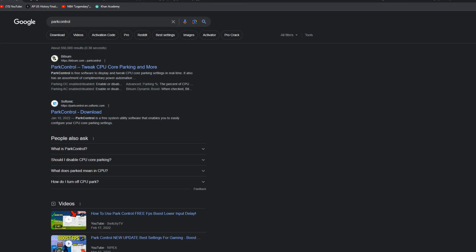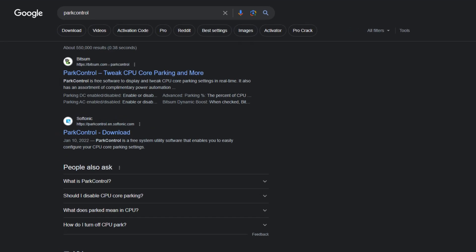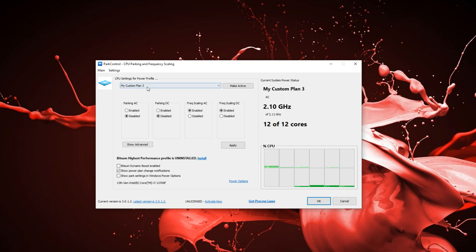Next, we're going to be downloading Park Control, which basically just tweaks our CPU cores. Once you have this open, make sure to select high performance on the top. Make sure to have all these at disabled and 100% and just press apply.